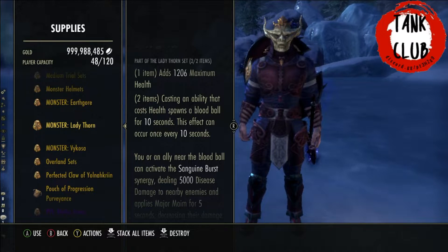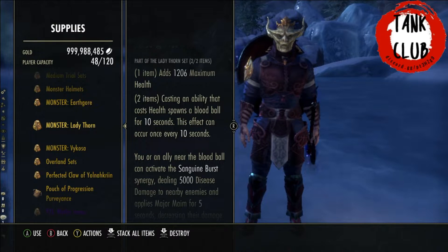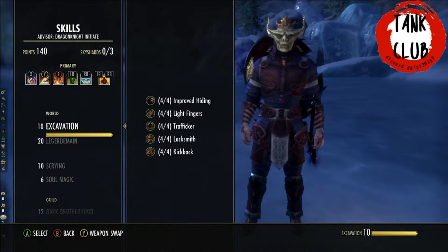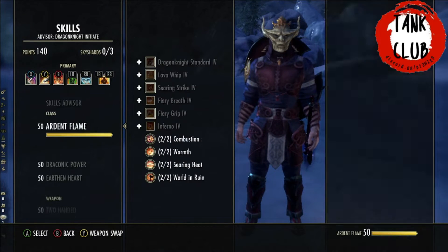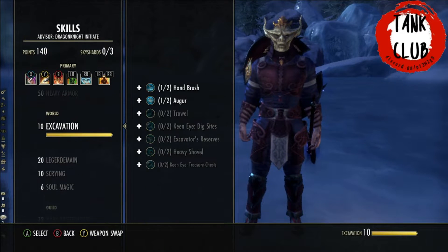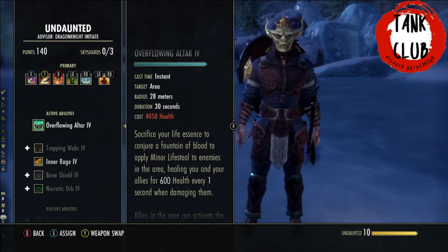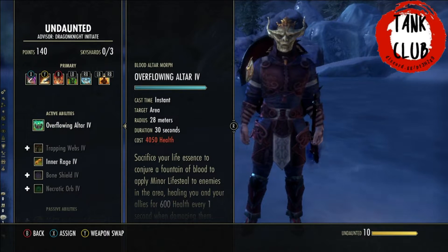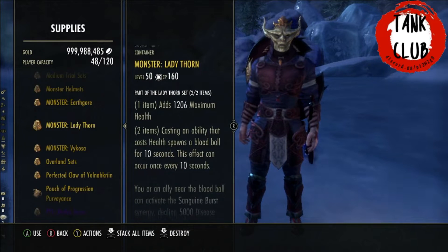Item number two: when you cast an ability that costs health, you spawn a blood ball for 10 seconds, and this can occur once every 10 seconds. We do use quite a few health-costing abilities — our major resolve ability costs health, blood altar is a frequently used skill by tanks, and the Undaunted skill line also costs health, so either one of those will be used to proc this monster set.